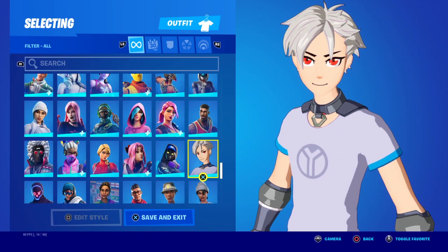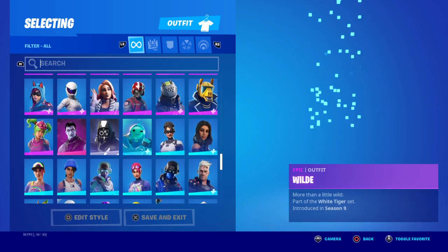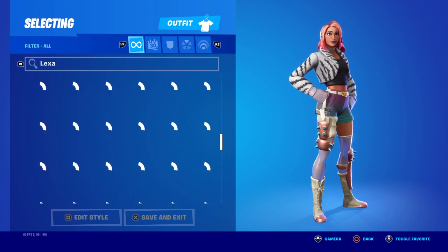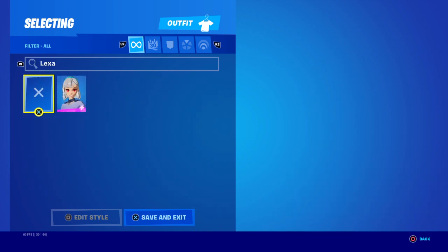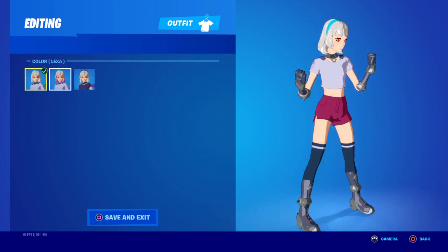We already have anime skins in the game — the orange skin which was released in the item shop in Chapter 2 Season 5. We also have the Lexa skin, which was actually a battle pass skin in Chapter 2 Season 5 with two edit styles.